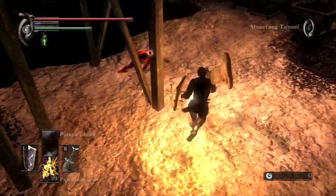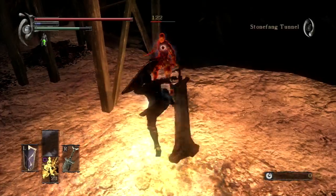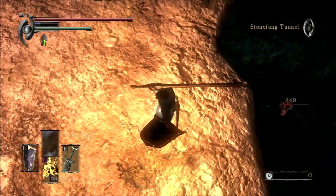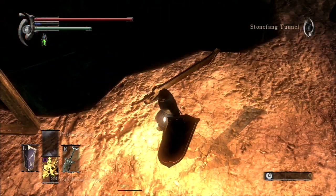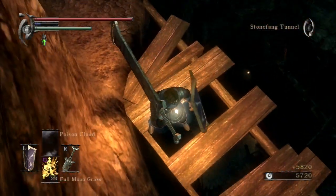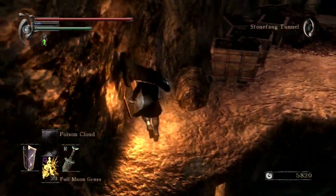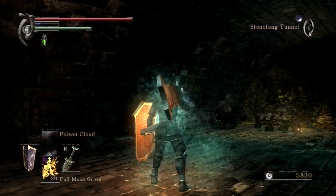He's actually — I'm pretty sure he's the toughest Black Phantom, come to think of it. I'm gonna knock his ass off the ledge. The reason we're fighting Scirvir at all — aside from just wanting to do it — is we're fighting him for the Talisman of Beasts. When he dies like that, you just go ahead and reload the save file. And when you reload your profile, his body will be there with the items on it in the spot he spawns.